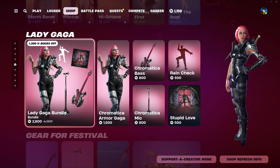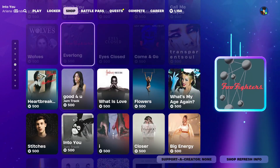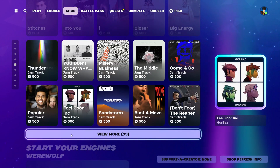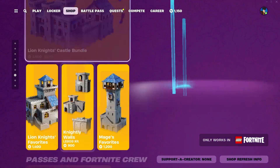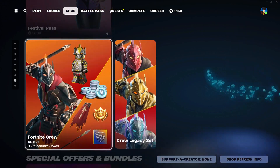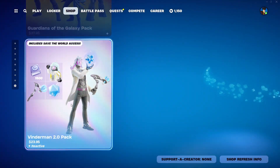Then we have the Lady Dada Bundle, still here. Gear for Festival, all the same. Jam Tracks all the same. They've changed the UI so it looks pretty nice now. Instruments are the same. Locker kits are the same. Fortnite Festival Pass is still here, same with Fortnite Crew and Special Offers and Bundles.